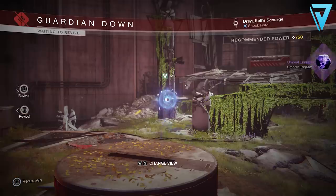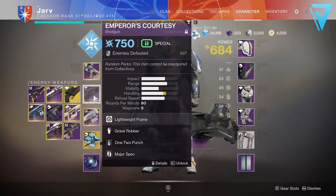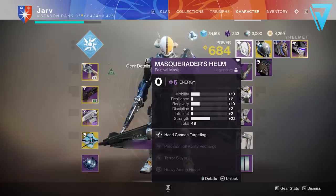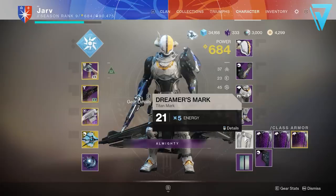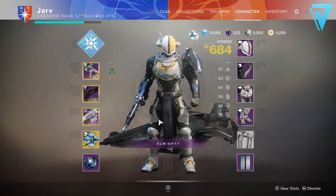Now in order to AFK farm, you're going to need to lower your light level as low as possible, ideally below 750 power. You can equip old weapons from previous seasons, even a Halloween mask if you've got that from a previous event, and you can pull a class item from your collections which is only 21 in power. A combination of all those things should bring your power level right down, ready for AFK farming.